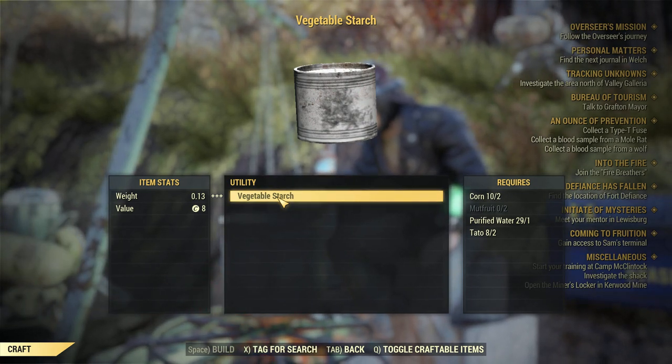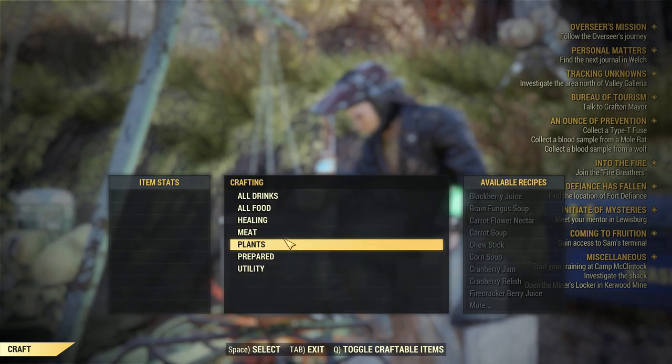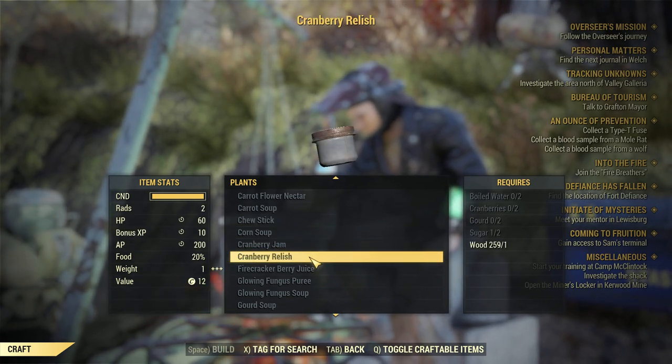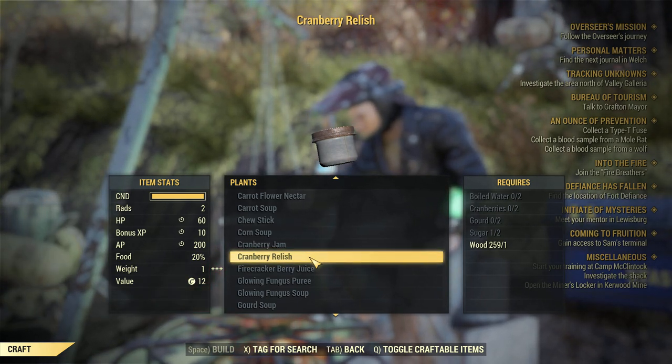That's easy - let's get into the recipe utility: Vegetable Starch. This is how you make adhesive, as you probably know from Fallout 4. You need mud fruit, corn, and tato fruit. I also mentioned cranberries - you need those to make Cranberry Relish.